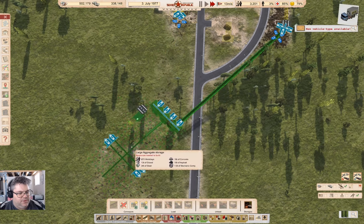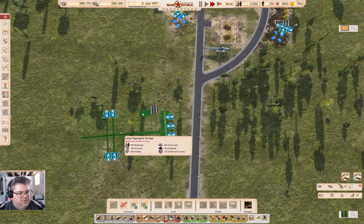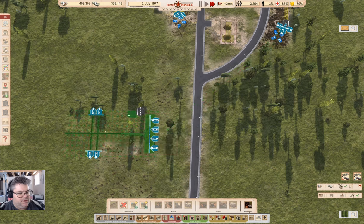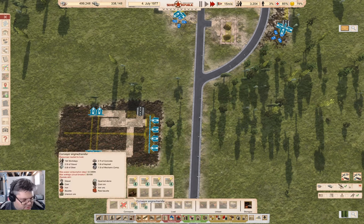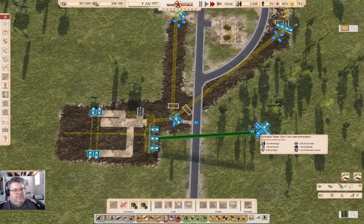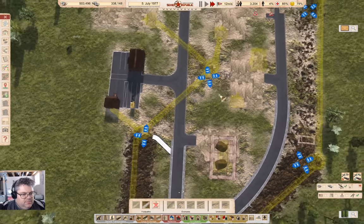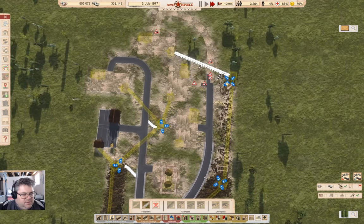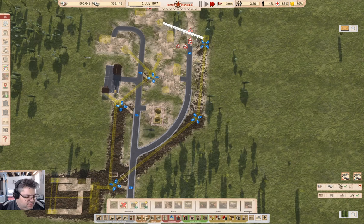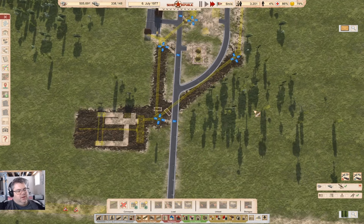I want to put this about here. Now if I come in here I can bring... I can do this. So that'll bring pretty much everything in. I need to get a path there, and a path there, and a path here. And then we need to actually build all of those too. So that means I've got an output from all of the bauxite mines.